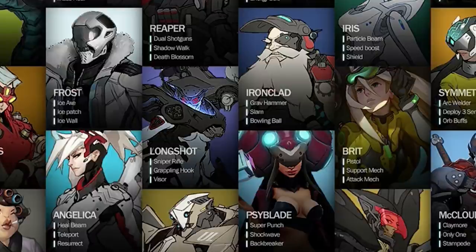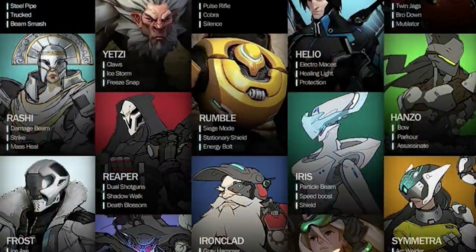Below him is obviously Mercy, and Mercy's real name is Angelica — we know that. She's got heal beam, teleport, and resurrect. Obviously teleport didn't come out as teleport — more of a flying gliding ability — but the basic concept for Mercy was here in this conceptual stage, which is really cool.